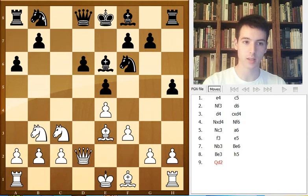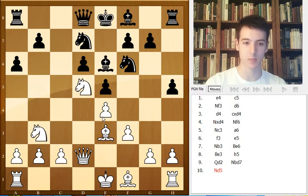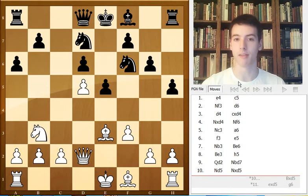Qd2, knight bd7, and now Caruana decides to play in a more positional fashion with knight d5. The other main move is to castle queenside. Knight takes d5. In a recent game, Dominguez played against Karanov with bishop takes d5. So Black gives up his bishop, but doesn't lose another tempo moving the bishop. Dominguez continued with g6 and the position is roughly equal.